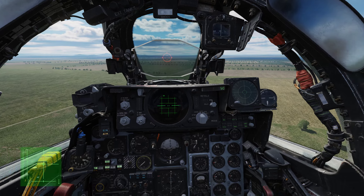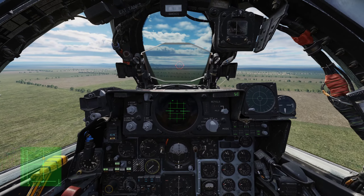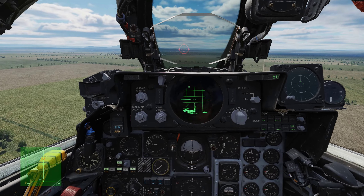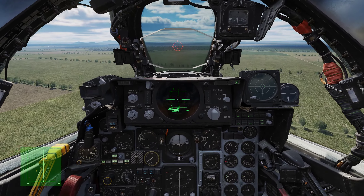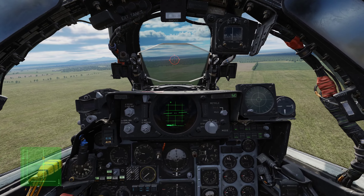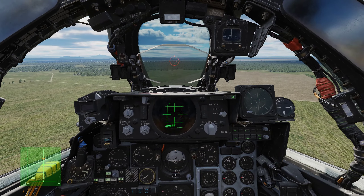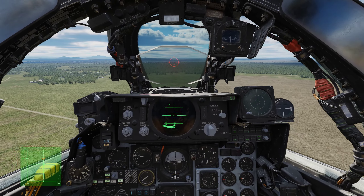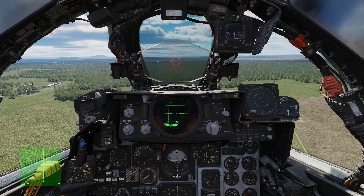Anyway, we're running in. Distance to waypoint is 14 miles. Speed is 550 knots. We need to maintain 550 knots for the pull-up to ensure the bombs don't fall short. So just before pull-up I'm going to engage the afterburners, and make sure to disengage the afterburners when we break away so we don't present a nice big thermal signature for those IR SAM systems.